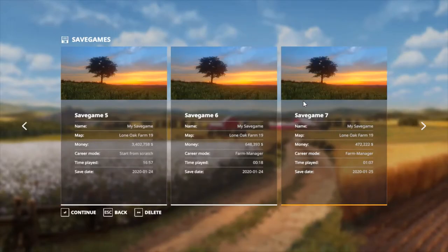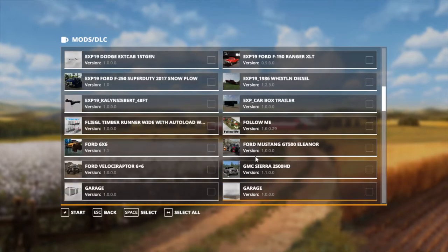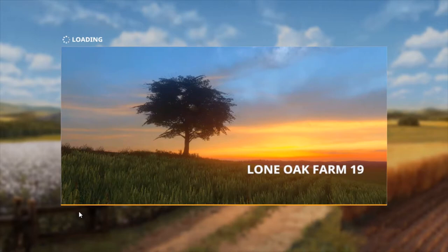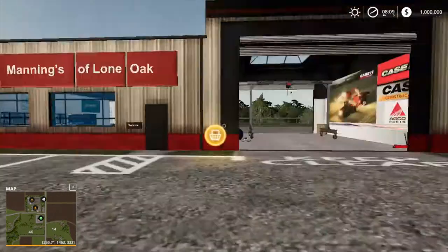Let's open up the world and find it — sorry, I have a lot of mods. So this is it, it's just called Road Ridge 1.0.0.0. You just double click on it and then press start. I'm on the Lone Oak Farm map — it's a really nice map, I'll review it in another video. Okay, so we're now loaded in.